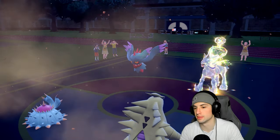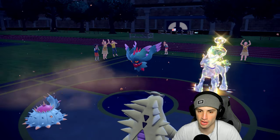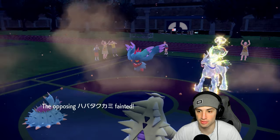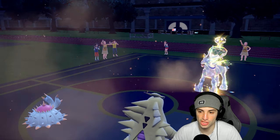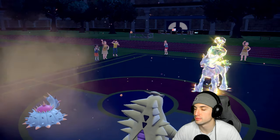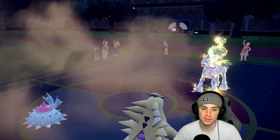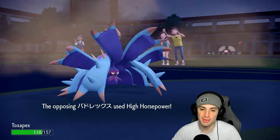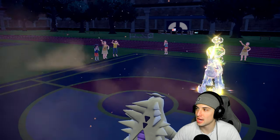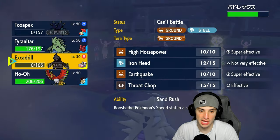I want the flinch from Rock Slide — that would be massive. The game is lagging badly and not connecting well. Honestly, I'm still scared of Calyrex right here. Calyrex is scary because I'm sitting here with Ho-Oh and kind of just have to attack. I'm going to go for Sacred Fire and look to get a burn. I still have Tera — Tera Grass but that really doesn't help me here.